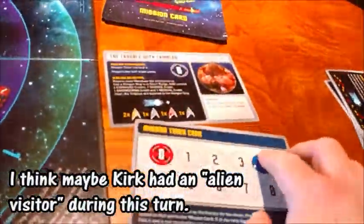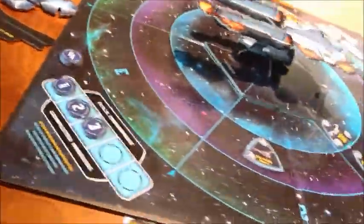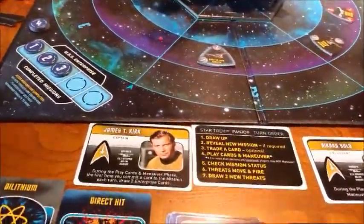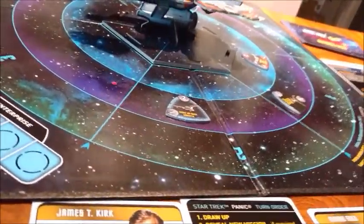He's going to move down to four. With that, threats move and fire — so this guy's going to do two damage and eat two cards. This guy's going to do three damage and eat three cards. One of them was a Dilithium.